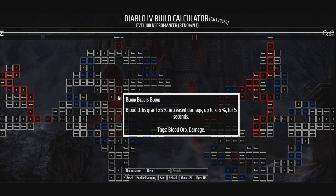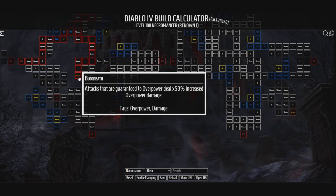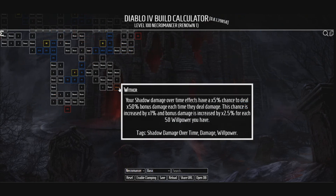Blood Regrets Blood: Blood Orbs grant 5% increased damage, up to 15% for 5 seconds — could be very useful. We also have Blood Bath: attacks that are guaranteed to overpower grant 50% increased overpower damage. And Wither: your Shadow Damage Over Time effects have a 5% chance to deal 50% bonus damage each time they deal damage. This chance is increased by 1% and bonus damage is increased by 2.5% for each 50% willpower you have.